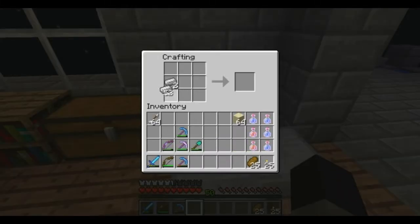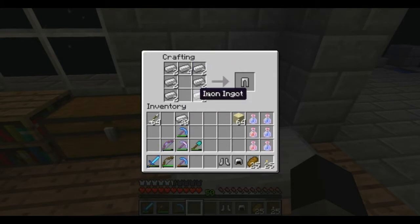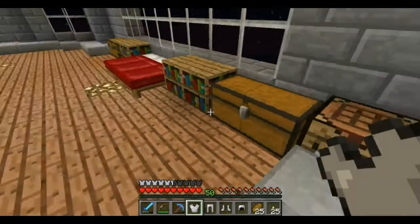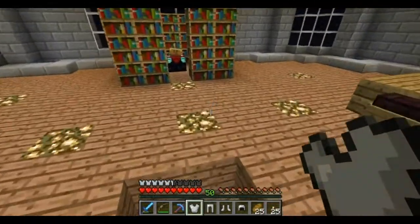We'll do the boots and the hat first — hat, boots — and we need legs. Then we need a chest, which should be that. There we go. Now we're going to go enchant these and see what we get.